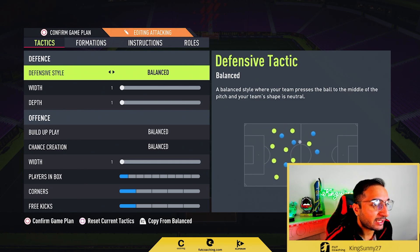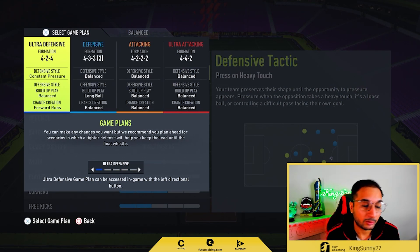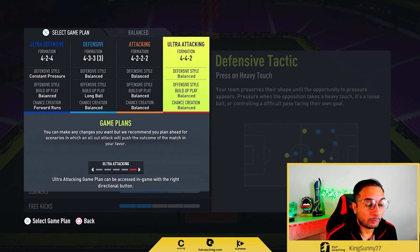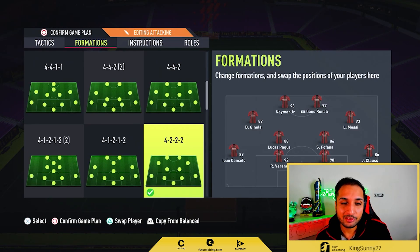I can only configure four formations here: one is the constant pressure one, because it is necessary; another is the defensive one, also kind of necessary; then we have our 4-4-2; and now we have our 4-3-2. After the patch, crossing is very important.